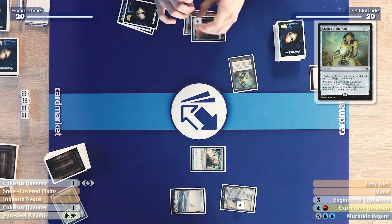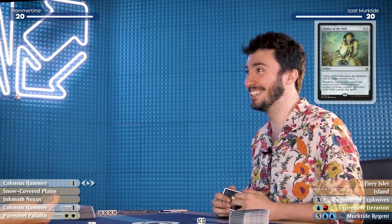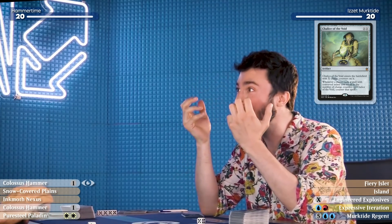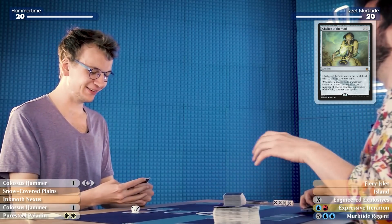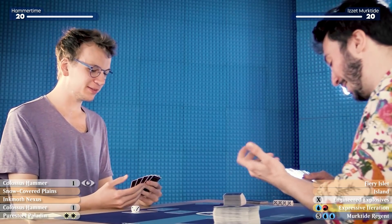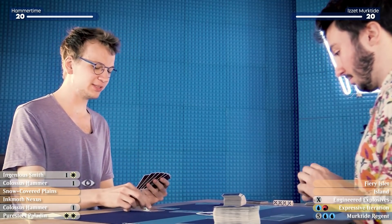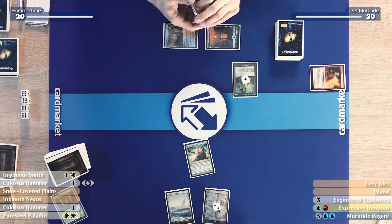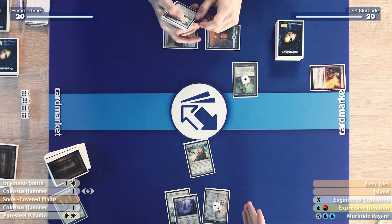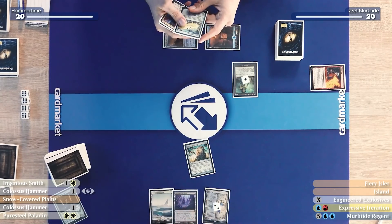The levity with which you took the Chalice worries me. I mean, I like the Chalice on one actually. Urza's Saga goes up to two, so I'll play an Inkmoth Nexus and pass the turn. I don't like those.